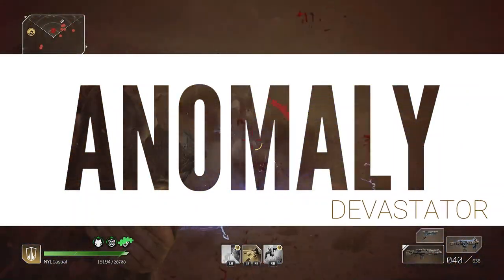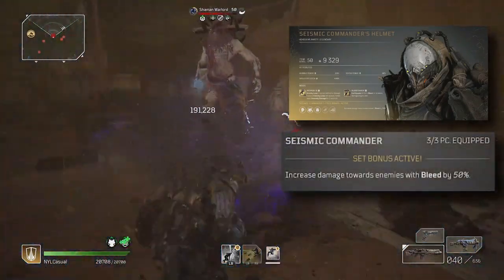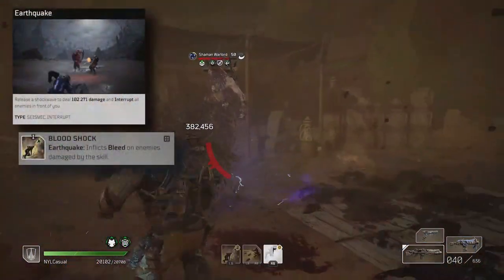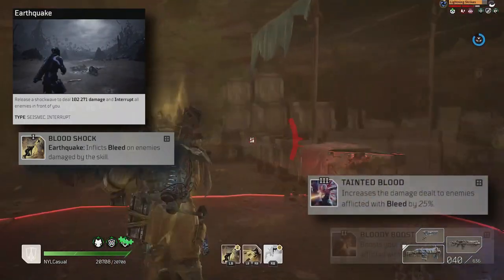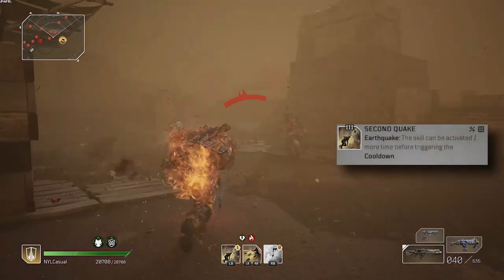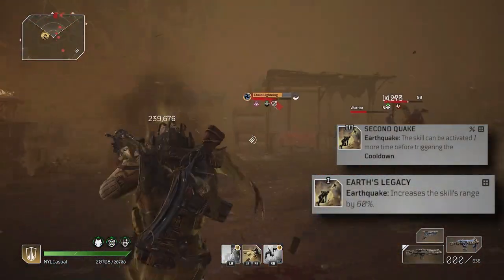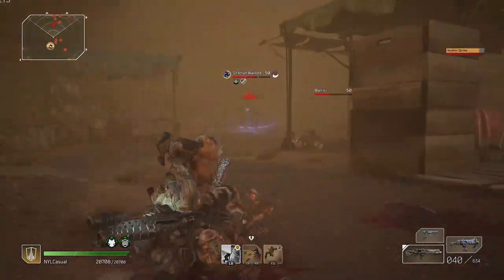We all know how good the Seismic Commander gear set is, with its damage bonus to enemies afflicted with bleed, which is applied through Earthquake and buffed to 90% by Tainted Blood and Bloody Boost. Earthquake can be used twice through the mod Second Quake and can hit at long distances due to Earth's Legacy, making it easy to apply bleed to every enemy in sight.